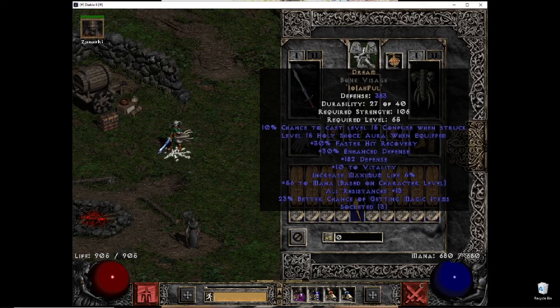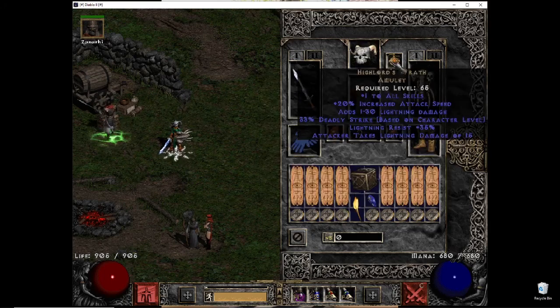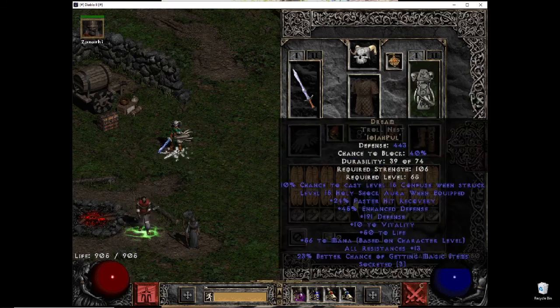Dream is very difficult to roll because the variance is just so huge — you're like 'oh this one's good, oh wait this one sucks' and you have to try again. For my amulet I'm using Highlord's Wrath because I need to increase attack speed as well as Deadly Strike, which helps a lot. Then for my shield Dream, I made it out of Troll's Nest.